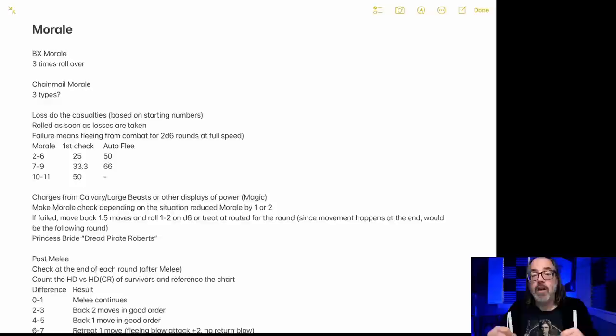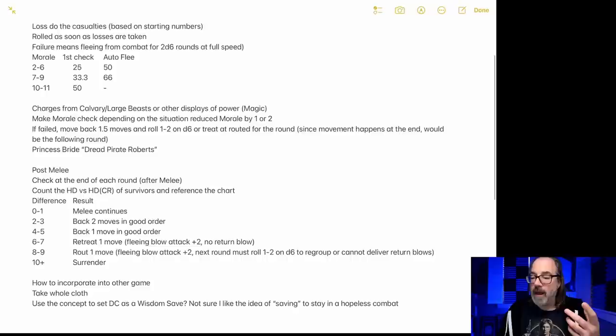Over here on my iPad I've got some notes. We've got three types of morale. First, lost due to casualties — closest to what BX has now. A creature with morale 2–6 makes the first check at 25% casualties and automatically flees at 50%. Morale 7–9 checks at one-third forces lost and auto-runs at 66%. Morale 10–11 checks at 50% and never auto-flees. Morale 12 never gets checked at all. Switching to this system will make combats go faster because large groups of monsters typically have morales in the range of 6–9, so they'll probably run when about two-thirds are finished off.